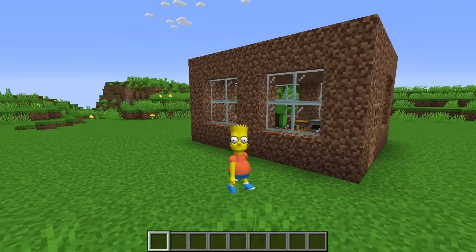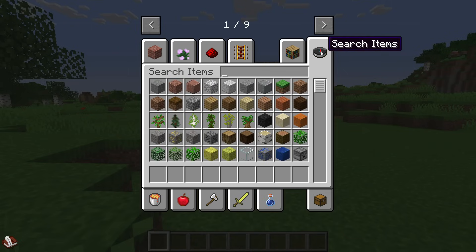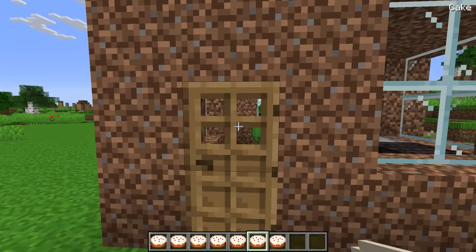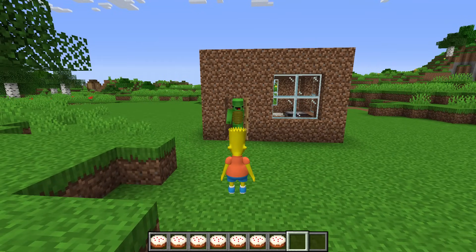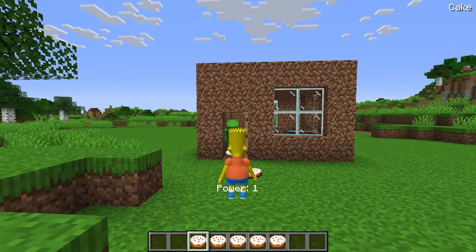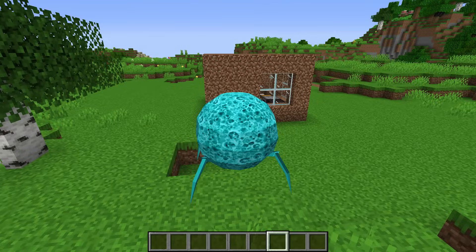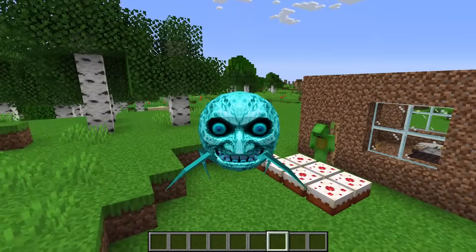It seems Mikey's in trouble! He must be really hungry! I'll give him some food. What should it be? I know — a bunch of cakes! I wonder how he's gonna react! Let's try knocking! Who's there? An Enderman! Why me? I'm so scared! This is like a nightmare! Wait... are those cakes? Why are you giving me cakes? Thank you! You're a nice guy! Are these all for me? You shouldn't have!